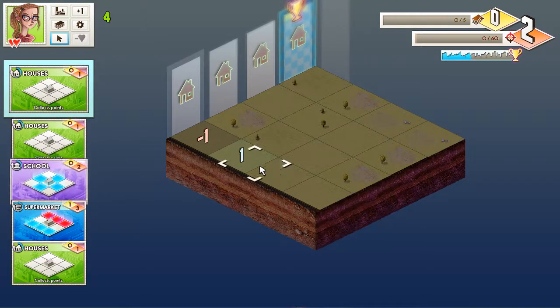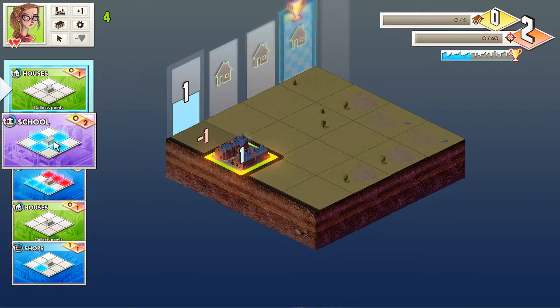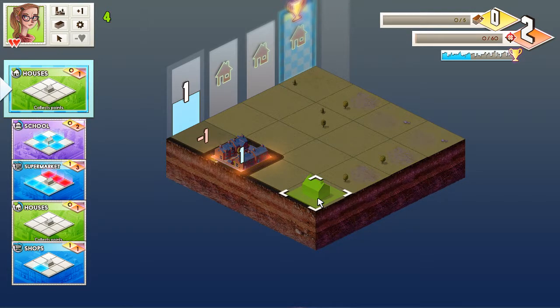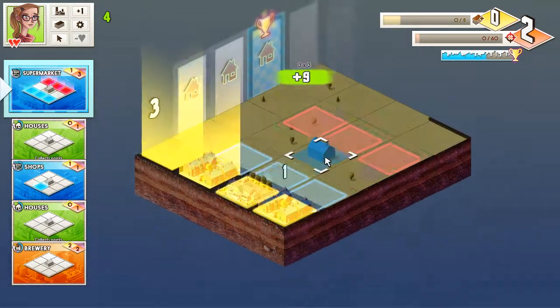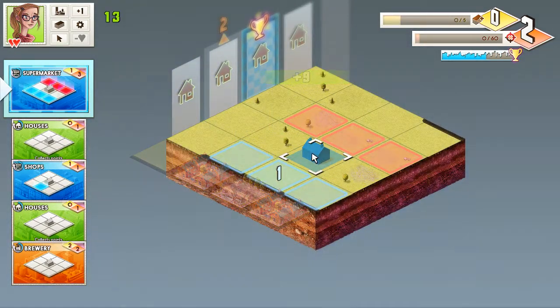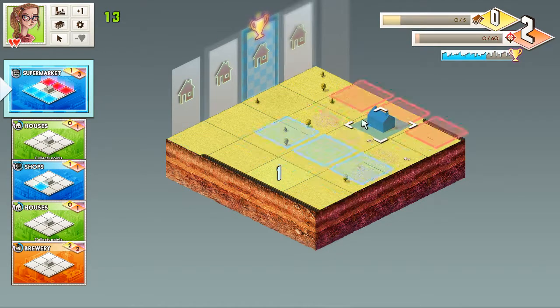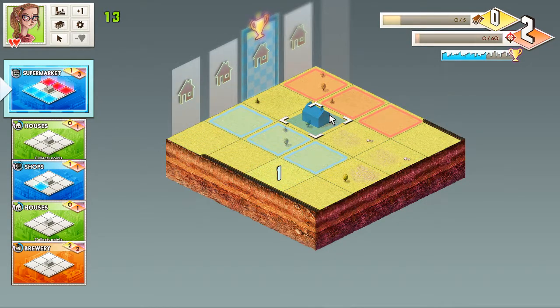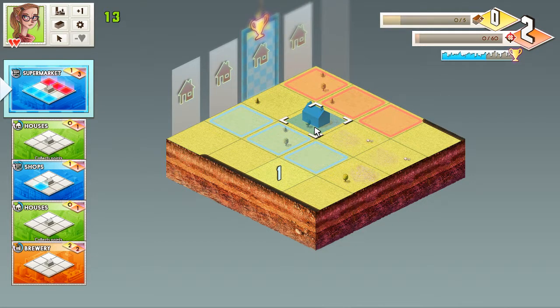Houses collect points. There's still a one there — let's put this here. Then if we put another house here, and then we can put the school here. It's a supermarket here — well, this is gonna fuck everything over with the minus points there. Maybe if this is my goal, then I don't have to care what happens over here, right?